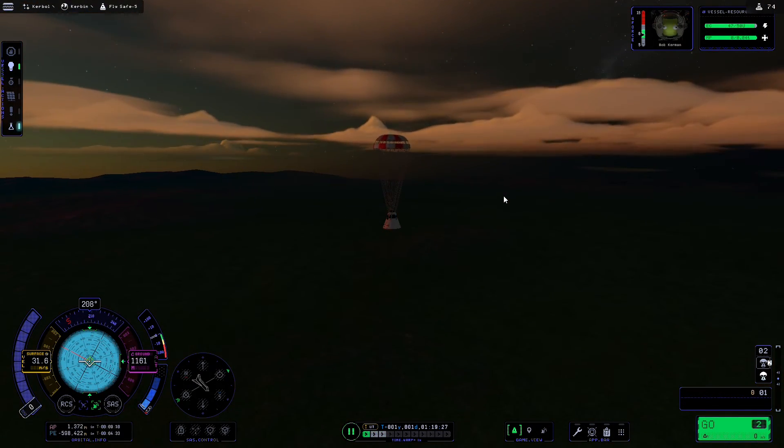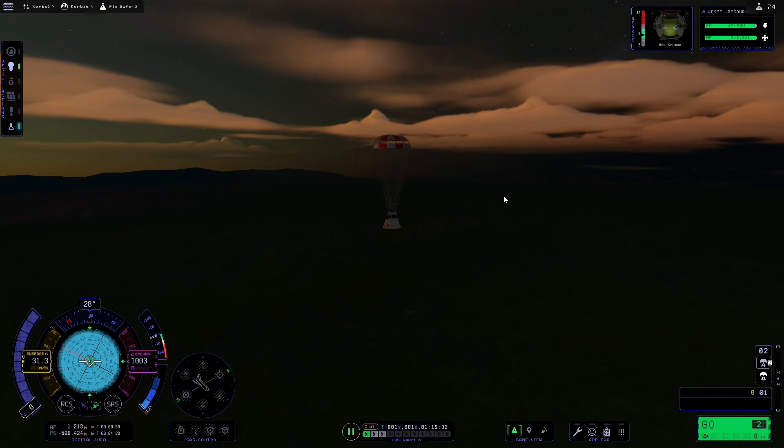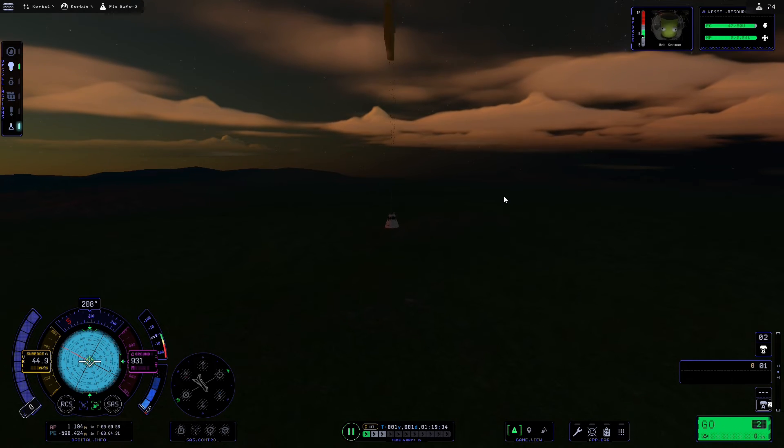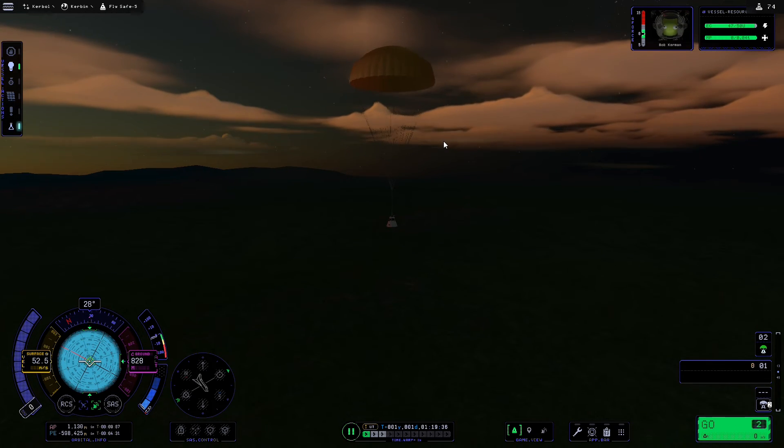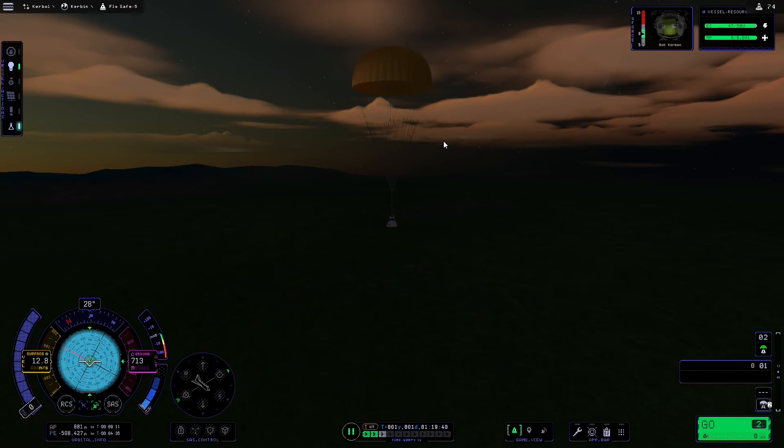To activate any part you do need to be at one-time speed, so we're going to slow down the warp. Now that we're reaching 1000 meters, we'll press 1 on the keyboard — you can see that has activated the main parachute. Now we just need to wait until we land.